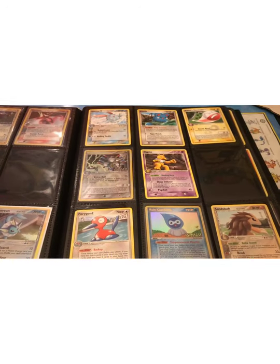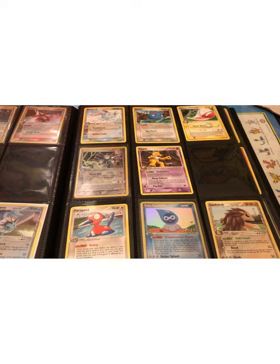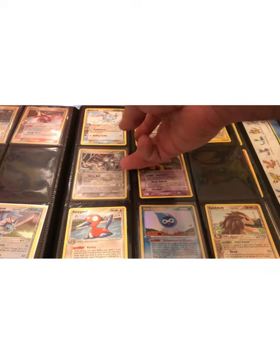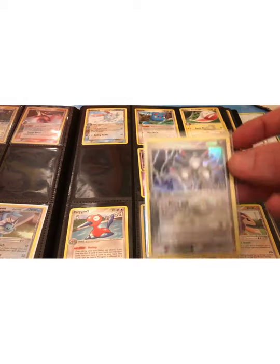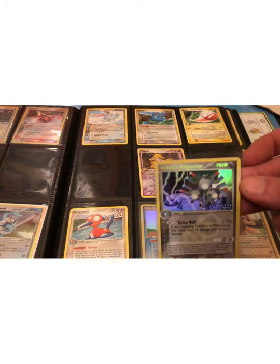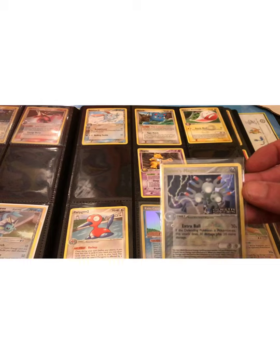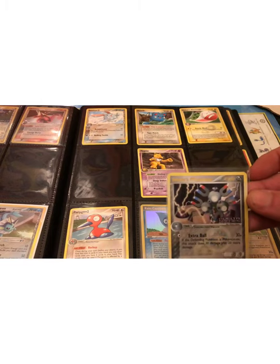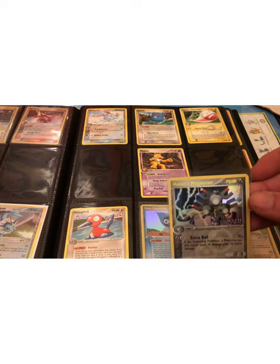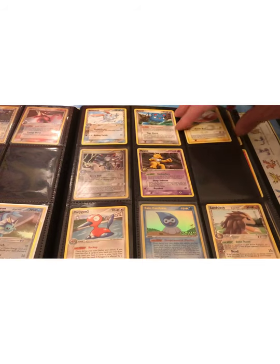I had to fill in a few non-holo cards just because I wanted you to be able to see all the artwork. This set also showcased the Holon's Pokemon — the trainer Holon. There's a Magneton and there's also a regular Magneton. So that's one of the peculiarities of this set that's not seen in many others besides Holon Phantoms — it's going to have the Holon's Pokemon, which is cool.